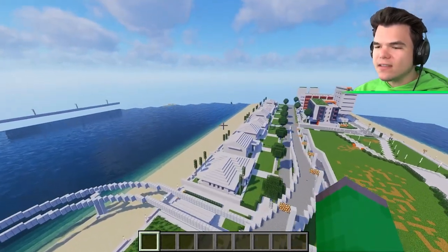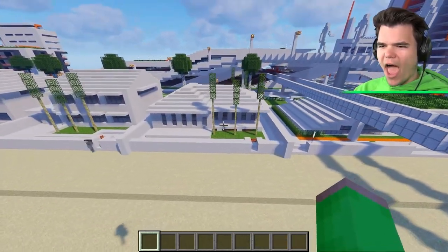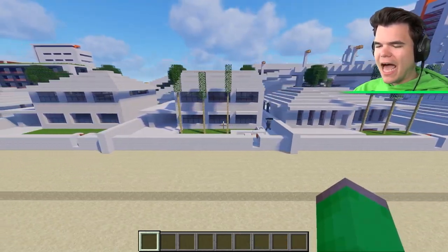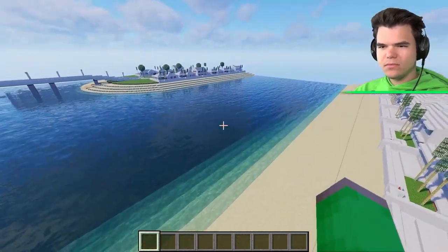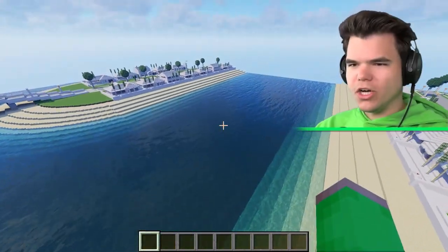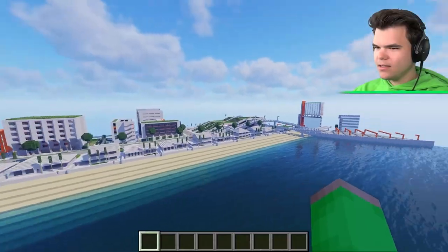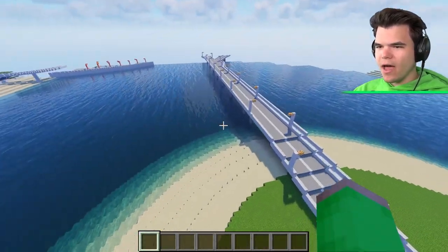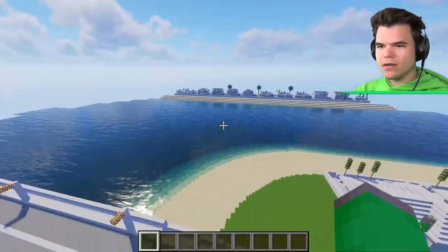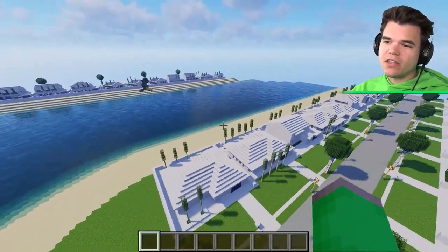They find waterfront villas - very white and bougie, though they appear to lack front doors. Jelly says that's just the style. There's an entire other island full of waterfront villas. Josh jokes there are a lot of rich people in this city, and the beaches are almost too perfect - man-made beaches.